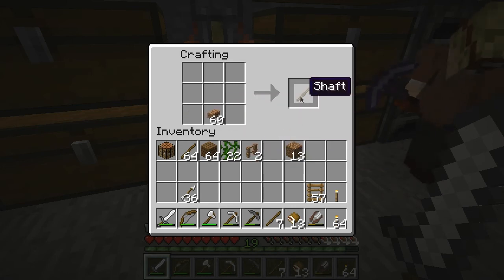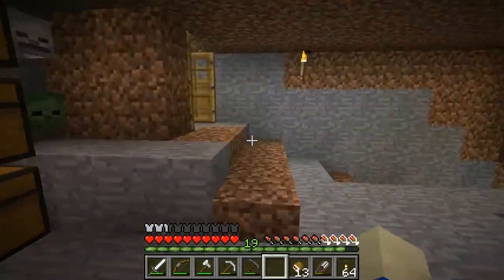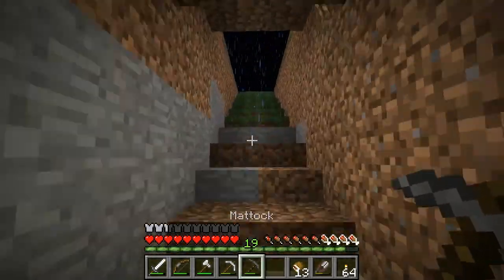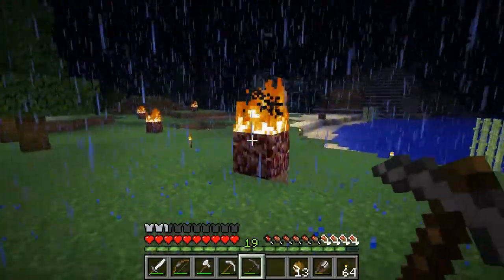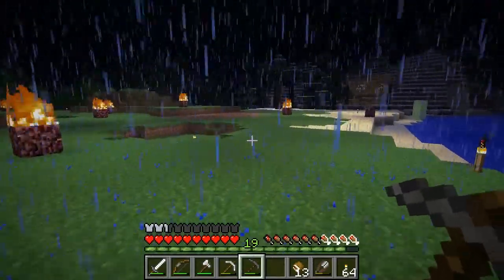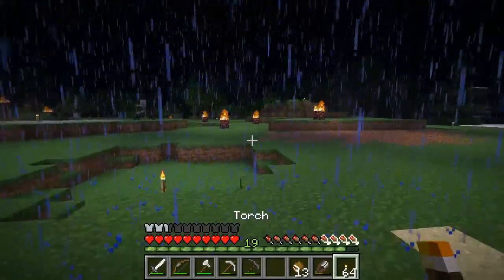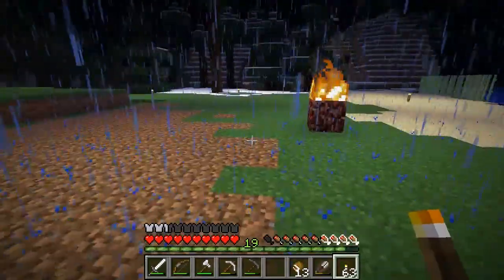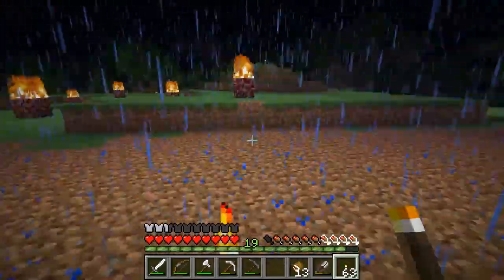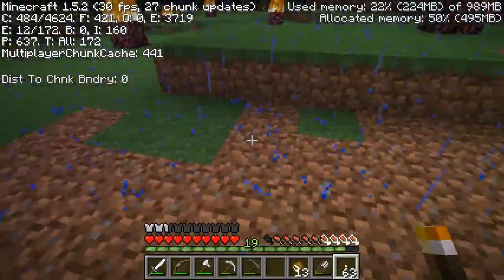How do we dig down safely? I'm just going to make some ladders and then we can ladder our way back out. Don't dig straight down! I'm going to dig straight down — you could die from lava. I'm pretty certain this chunk over here was loaded. Spider jockey — don't worry, I got it.